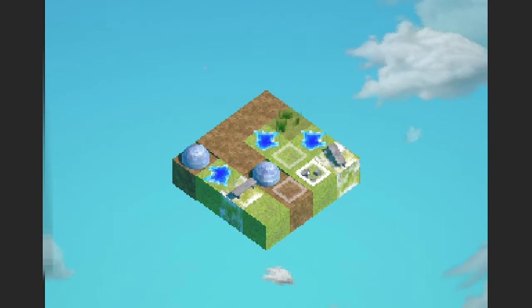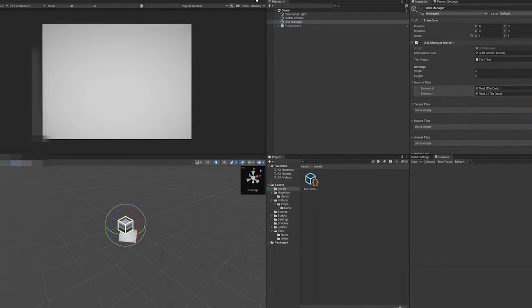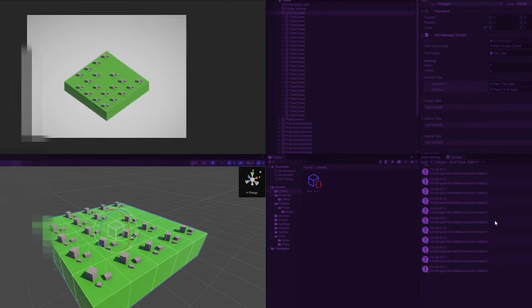At this point I was pretty happy with the tile map implementation and grid generation, so I decided to move on to level loading. I wanted to create a custom data type to hold the designed level, and I decided to use Unity's scriptable objects to hold the level data. This was generally pretty easy to implement and I had it running fairly shortly after, giving me a pretty complete version of the grid system.